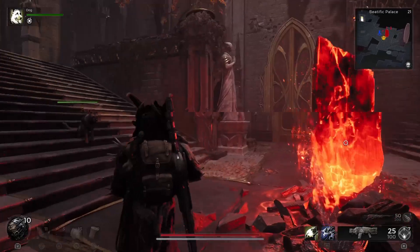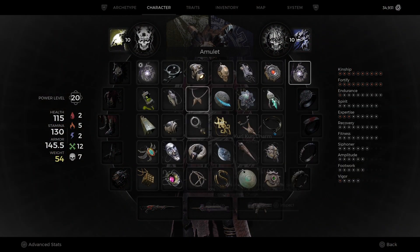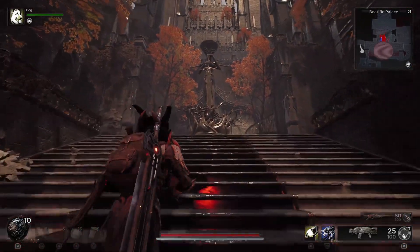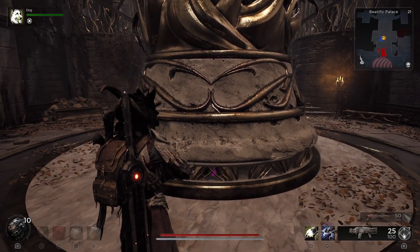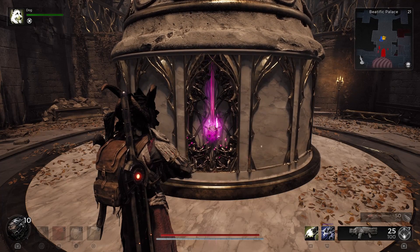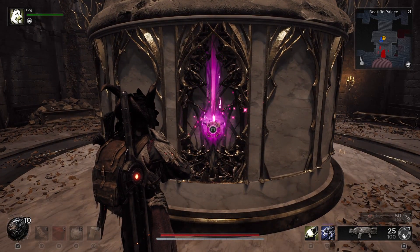Once you have that amulet, go back to Lossom, back to the palace courtyard. Equip the One True King Sigil amulet that you just crafted and walk up to the statue in the courtyard. The statue will open up and reveal your Unsullied Heart — and that's it, you've got it!